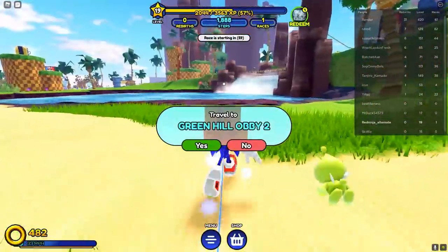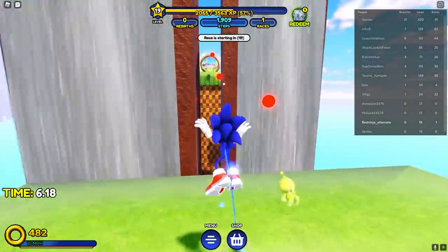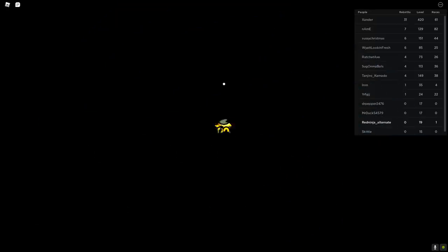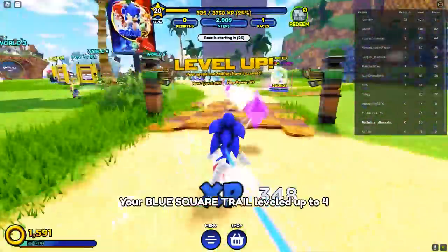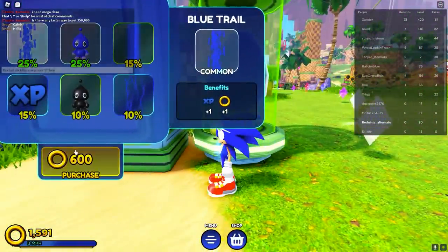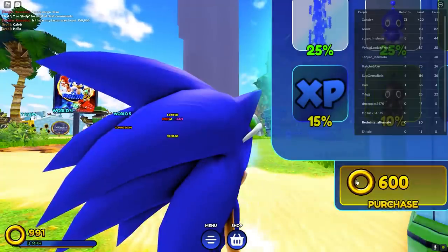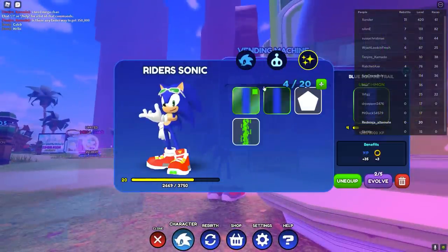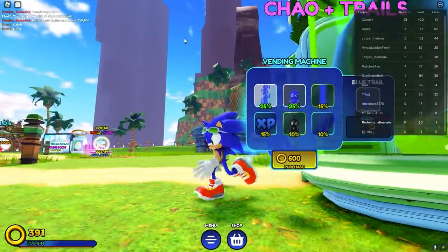Now you have enough experience to do Green Hill Obby 2 — I think you need to be level 15. Jump in, it's pretty simple, just dash into things and you're good to go. Get your thousand rings and go back to Green Hill Zone. Now we have 1,500 coins — we'll roll for more Chows or Trails. We got a blue square Trail, which is a bit better, so we'll equip that. And another blue Chow — now we have two Chows and a Trail. Equip the second Chow so we get a lot more experience per ring and per diamond.